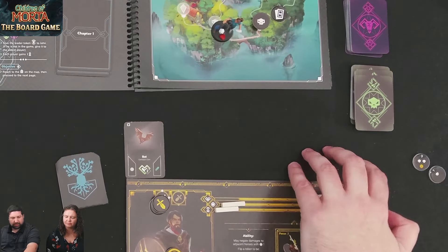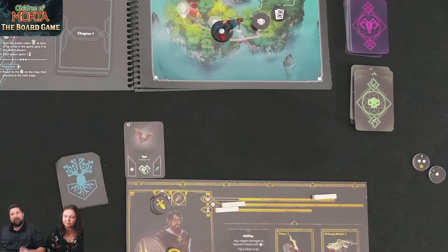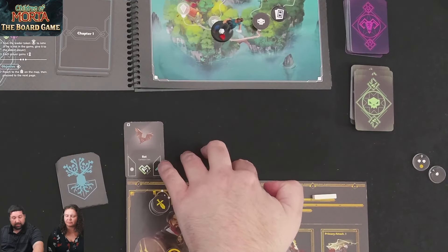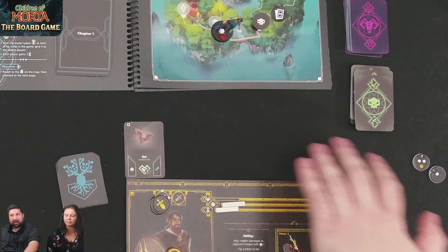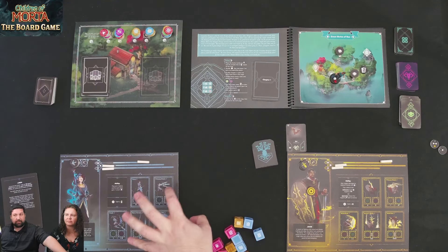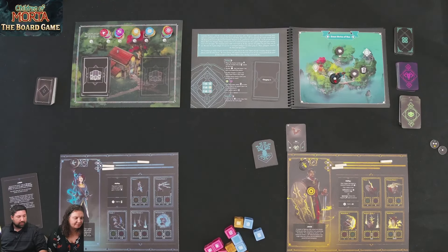Melee attackers in the melee zone will attack you. If there's a melee attacker in the range spot, they're too far away and can't hit you yet. Anybody with a range attack can attack you from either zone. If I have a melee attack, I can attack only enemies in the three melee spots. If I range attack, I can attack anybody in any spot. Range attacks also let you help out other players — if I have a range attack, I can shoot enemies adjacent to any player.